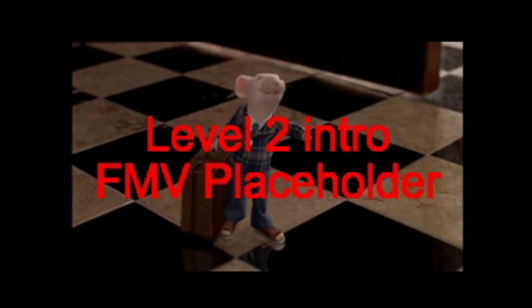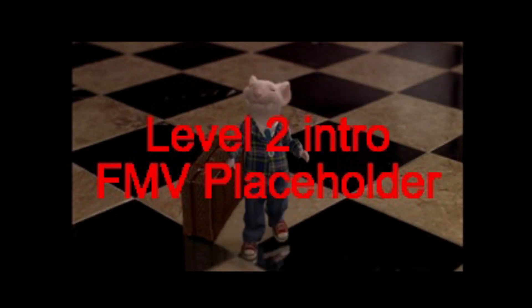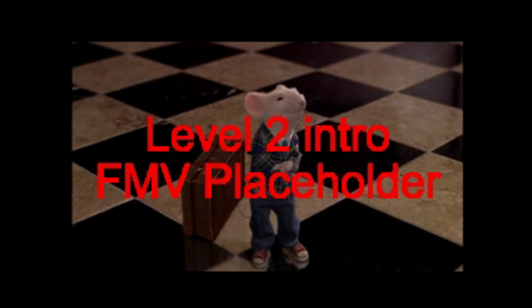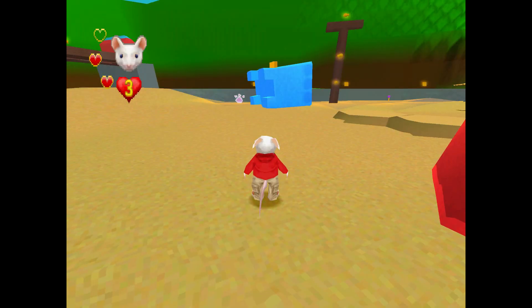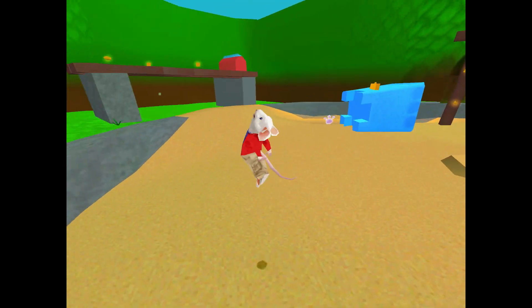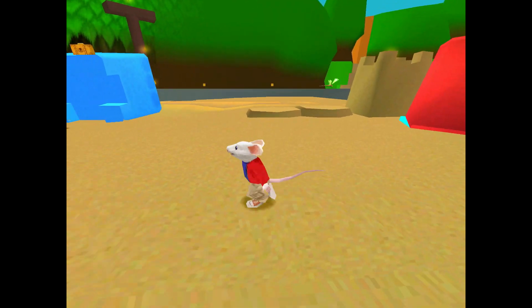This cutscene is exactly the same, but they've just put placeholder text over it. It's the exact same cutscene but with that overlay. And right away I can already tell — it's the sand pit, and it's much darker sand. Much darker than in the full game.